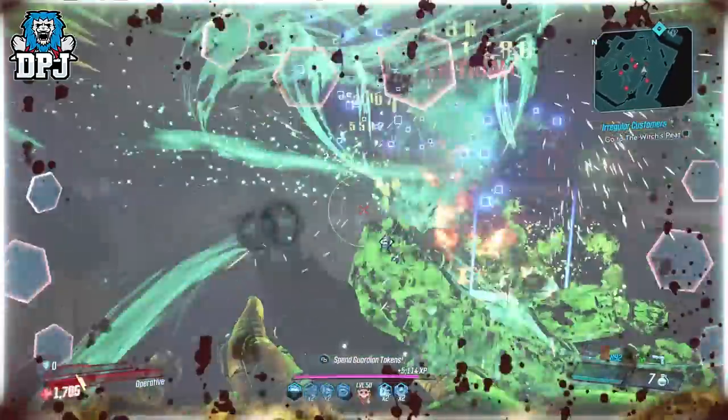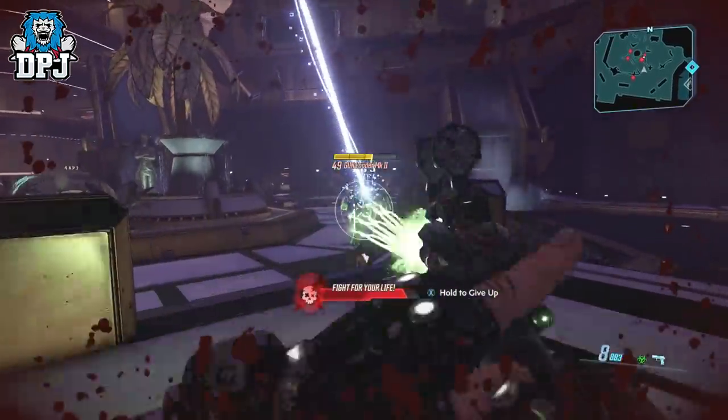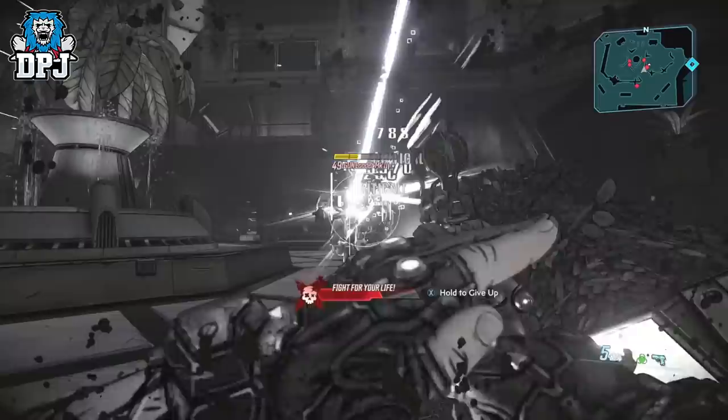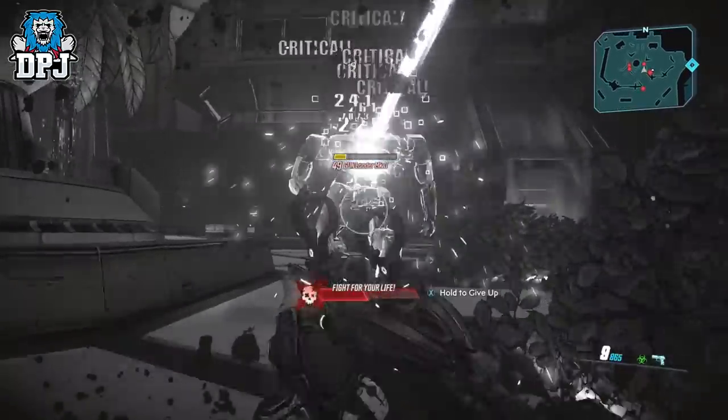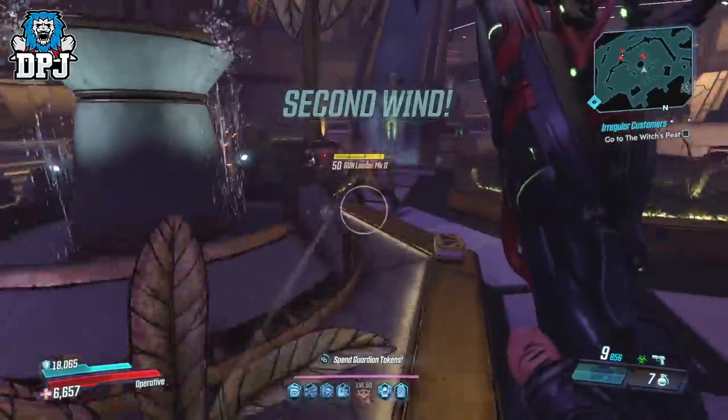Before we start people, let me just wish you all a great 2020 and I hope you enjoyed your New Year's. So the weapon today we're going to check out is a pistol — it's called the Wicked Robo Mountain Masher, and what its name suggests is exactly what this thing does.